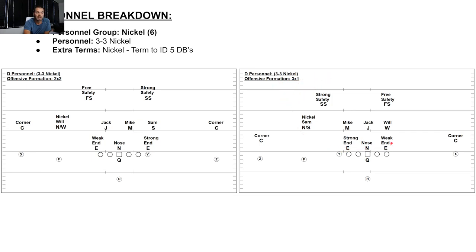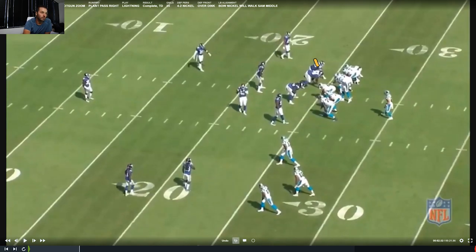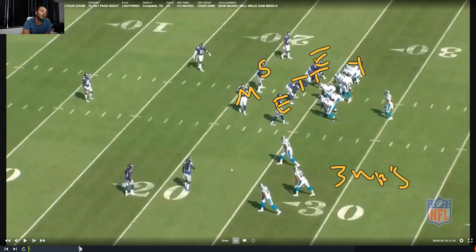3-3 nickel against 3-by-1: same three down linemen, end, nose, end. My three linebackers are Will, Jack, Mike. My extra DB is nickel Sam, plus corner, corner, free safety, strong safety. Now jumping into film — we've got old school Carolina Panthers with Cam Newton but more importantly 4-2 nickel. End, tackle, tackle, end. The Y sets the strength, so this is the Sam linebacker and this is the Mike. Nickel Will is outside — remember, he's a DB. Corner, corner, strong safety, free safety — five DBs.